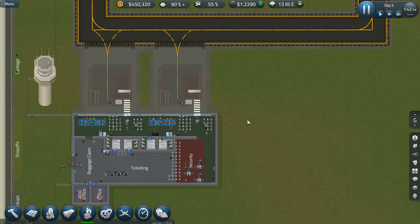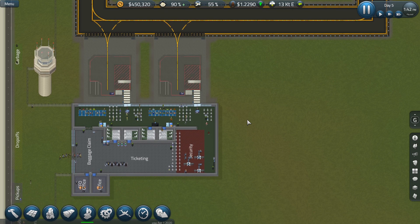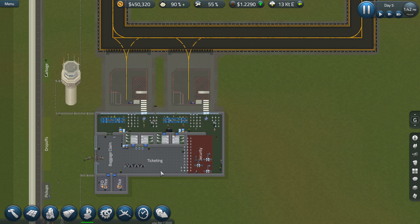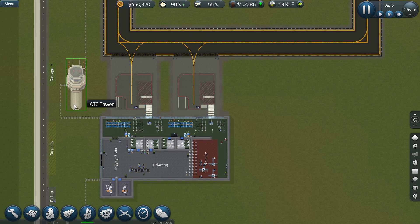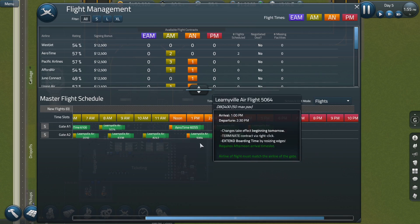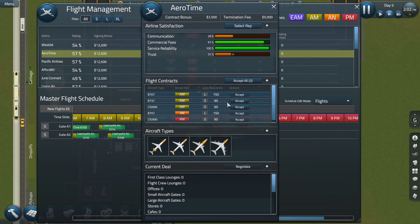Hi guys, I'm ExactChaos and welcome to another stream of SimAirPort. Hey Frag B, how are you? Welcome to the stream. So last time we built this small little airport with very basic stuff, and we went all the way up to getting an ATC tower, which means we can now theoretically get some more flights. So let's try and squeeze one or two of these little small ones in here.